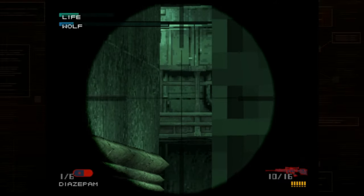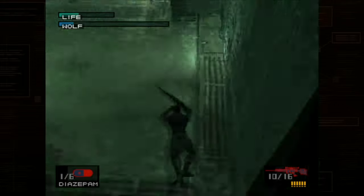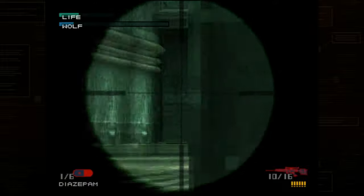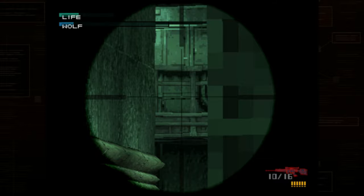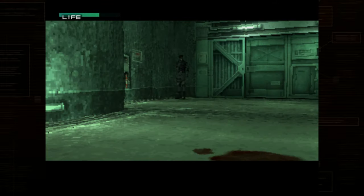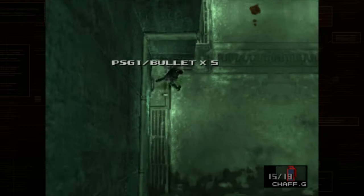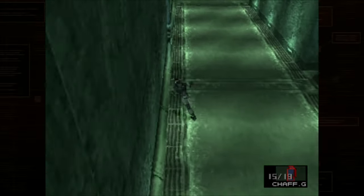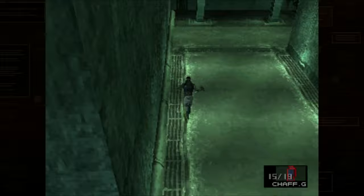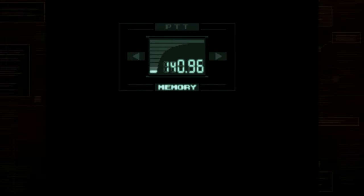After you escape the cell, come back to the second floor basement where Otacon was. Make sure you grab that body armor which is down there to the left — use a chaff grenade to get in there. You will need the body armor. After you escape the torture room, make it back all the way to the communications tower. Throw a stun grenade in this door before you walk in so that it blows up immediately when these guys get close to you. Then start running up the stairs — equip your body armor that you picked up on your way back here.